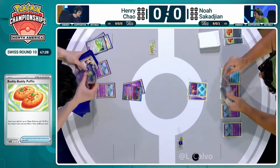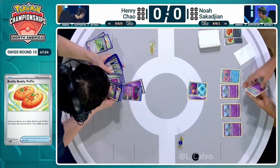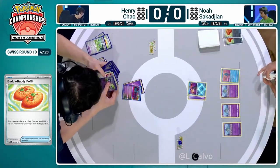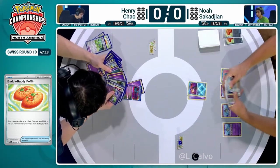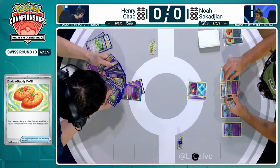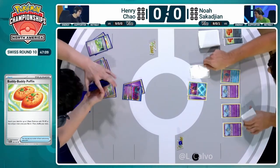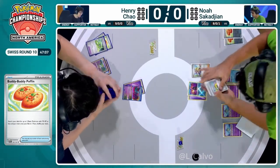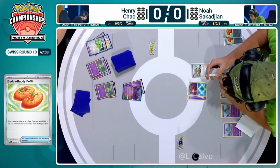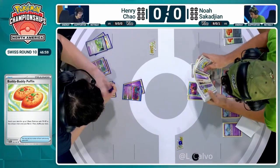Henry has the Psychic Energy in hand, so he can immediately evolve up — double Ralts into double Curlier. This is pretty much the ideal start. Bearing in mind with two Ralts prized, you need to get your Curlier going as fast as possible, so having them as Curlier and not just Ralts is a huge deal. Henry now needs to start taking prizes to get the other Ralts out of prizes, or this could go downhill. Noah is also going to use the Arven here — they too could be looking to TM Evolution this turn.